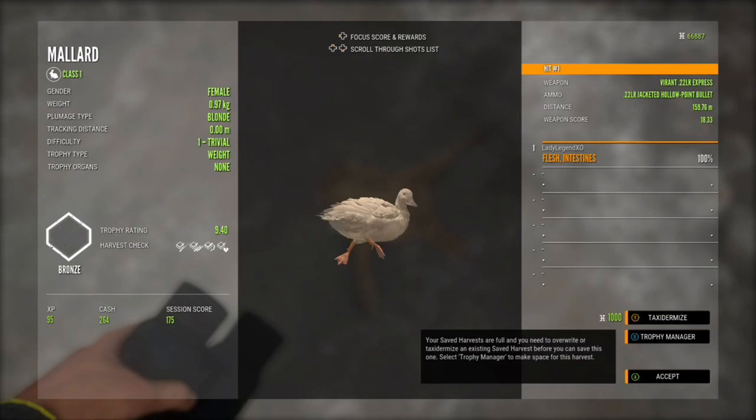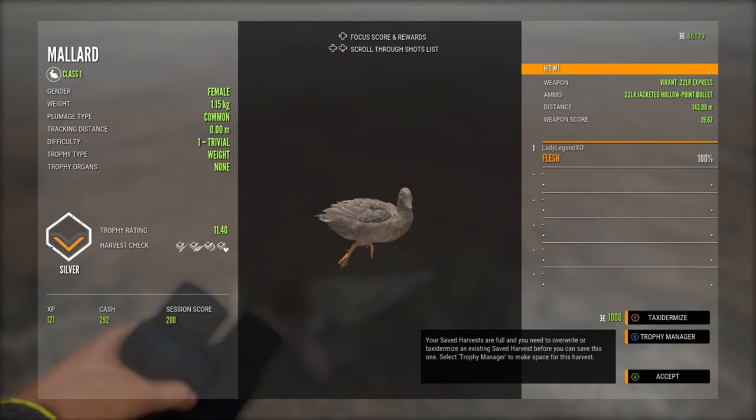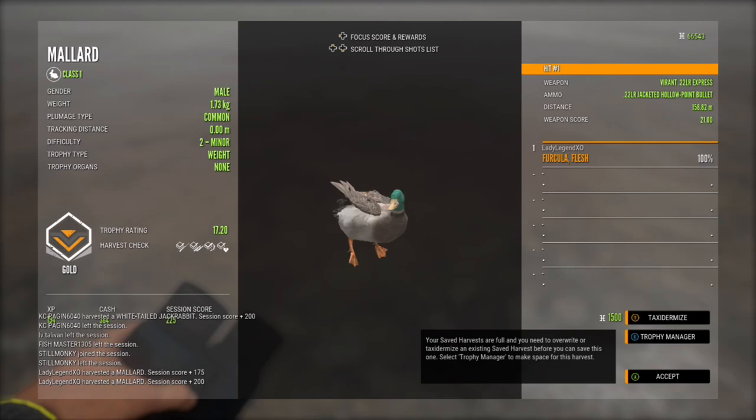This one is a female, just a level one, and that's a 9.4 bronze. This is just a level one female to compare them in the coloration. This female is a little bit darker than the blonde. And this is a level two mallard — a gold 17.2.